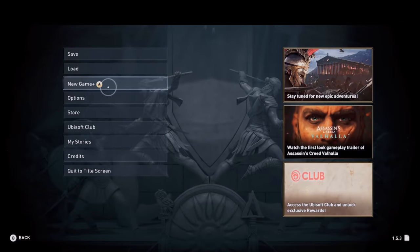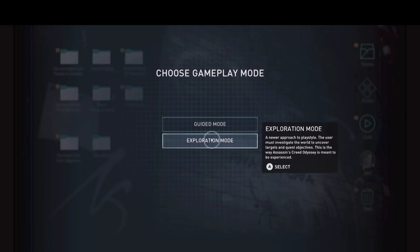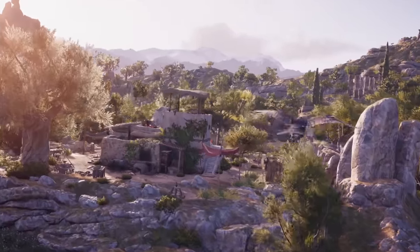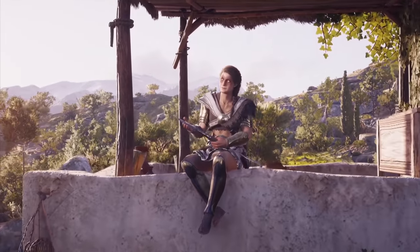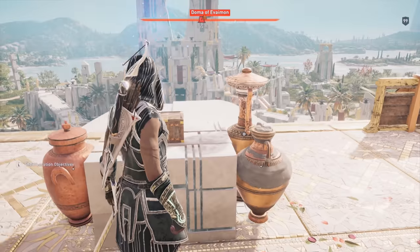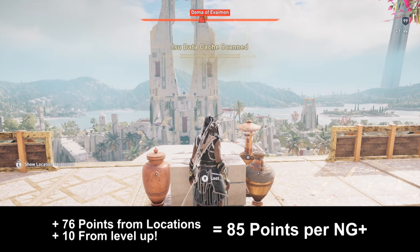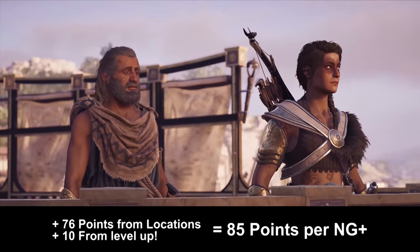There's a much better way: just start a new game plus. You will keep everything — your current level, all your mastery points, ability points, gear, and all your progress. The only thing that resets is the map, the lieutenants, and the quests. So you can not only complete all the simple quests with your powerful character again, you can also collect all 22 ability points from the tombs again and the 54 ability points from the Atlantis DLC again — that's 76 free ability points from locations alone.